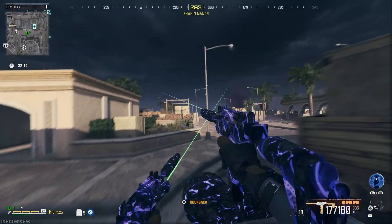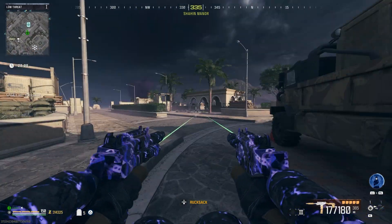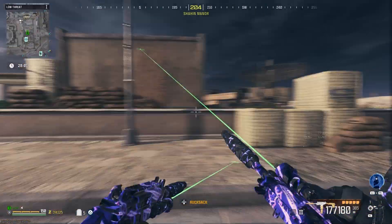From now on, every time you dolphin dive you'll look like you're floating a foot off the ground, and whilst you're in this weird position you will be invincible. Then just sprint to get out of the glitch. You can flick between these two states as much as you want.